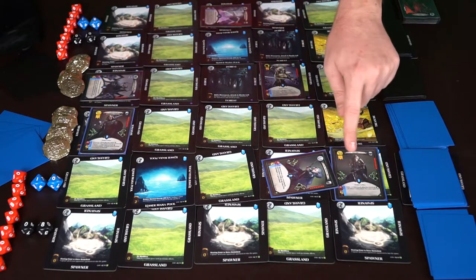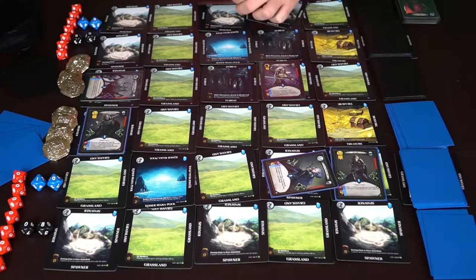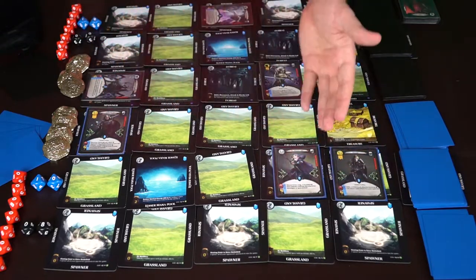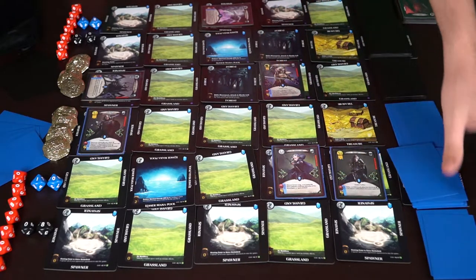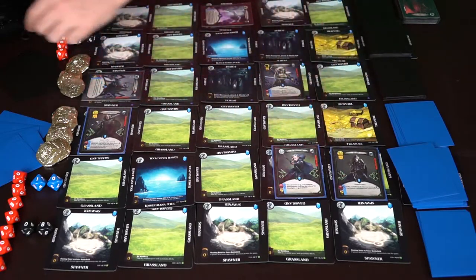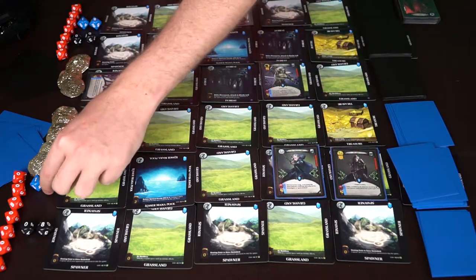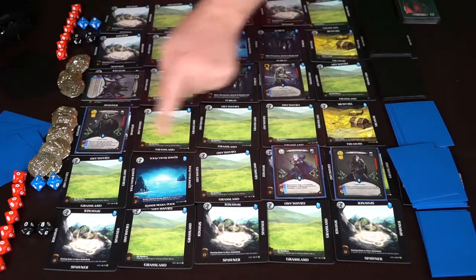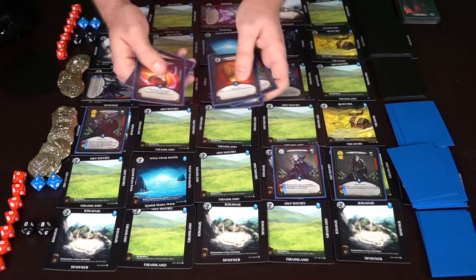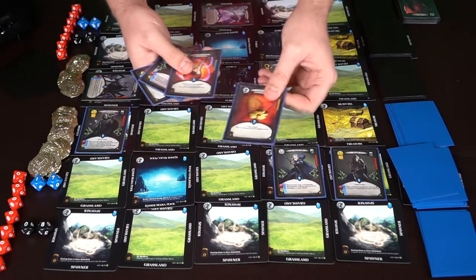Looking at the creatures on the board: here's the Elf Lord, the Ranger Captain — a named hero character — the Spider Queen at the bottom with a ton of cool abilities, and the Spider Rider. To begin a turn, you unturn all characters placed the turn before, draw one card from any deck you'd like, and gain one gold coin. You also gain one additional coin for each character with a gold symbol at the top, and spiritual energy equal to the total blue symbols on your characters — so this player goes up to 17 spiritual energy.